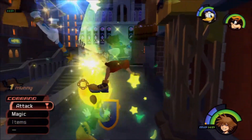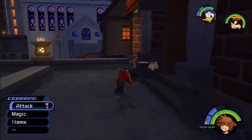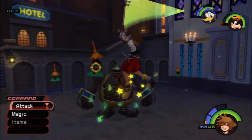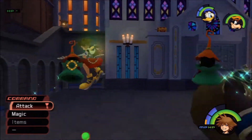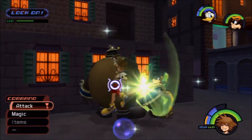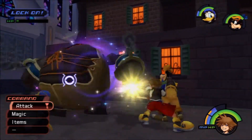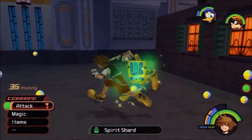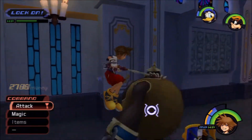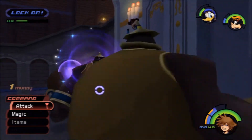Get out of here, you Nocturnes and Operas — no one wants you here. We gotta go over — there's another chest over there that I probably got when I first played through, but not this other time. Green Requiems! I hate these guys — they heal my opponents. I want them all dead. Is there another? Nope, we got all the Requiems already. Okay, he's dead. I got a spirit shard. I really hope I can start synthesizing soon — oh my goodness, a lot of Big Bodies.